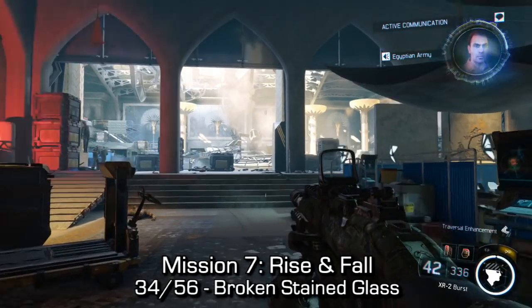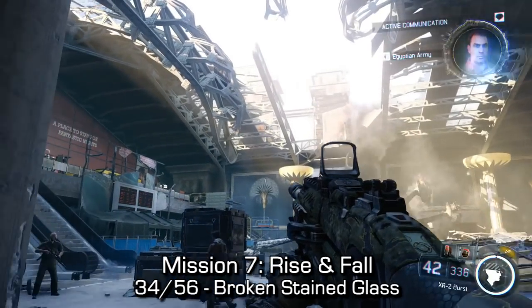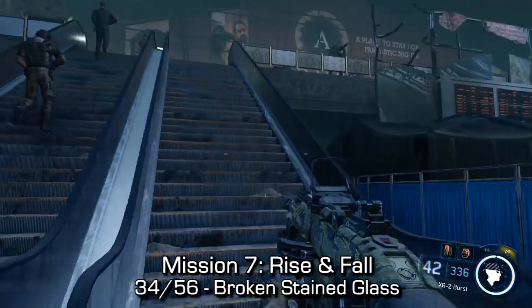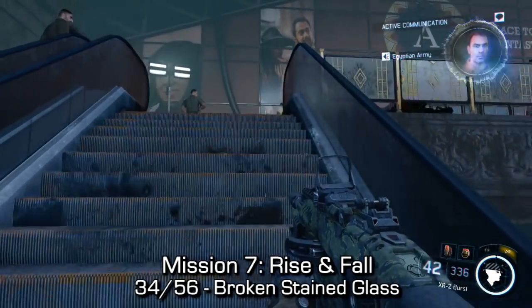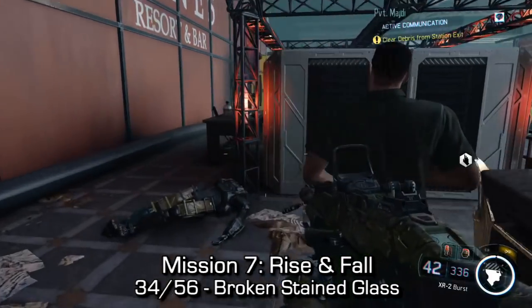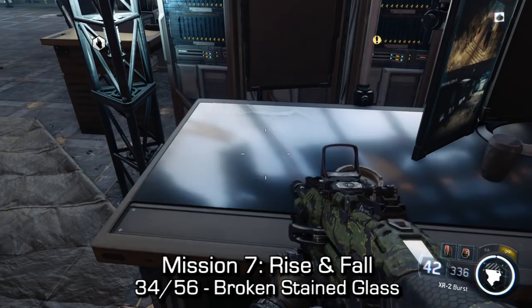Continuing on with mission seven, Rise and Fall, we'll make our way into this area. You'll see that there's a giant gap in the roof — that'll be your obvious identifier as to where I am. If you go up to the left-hand side, up the broken escalator, behind the little data center, you can find a broken stained glass next to a computer just sitting on the desk.